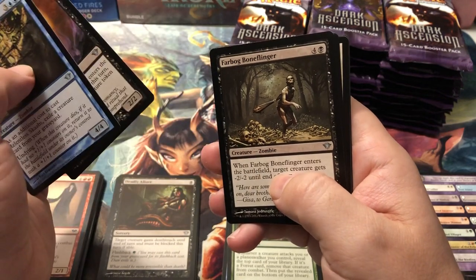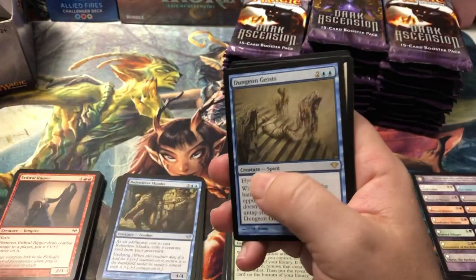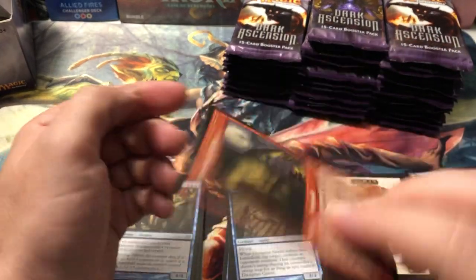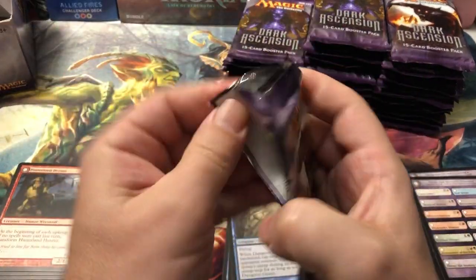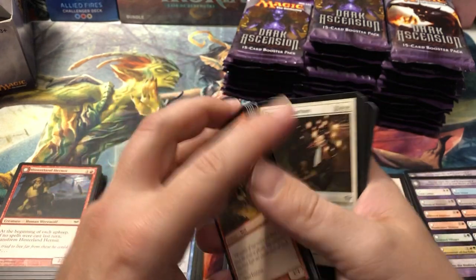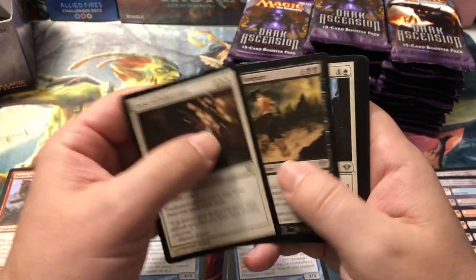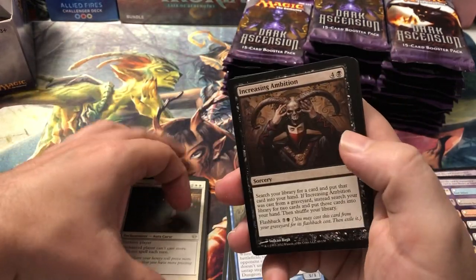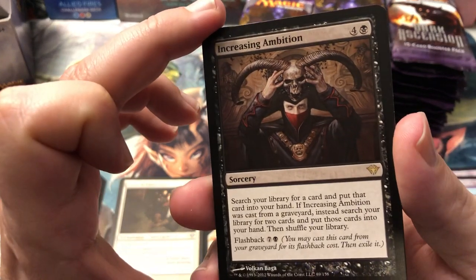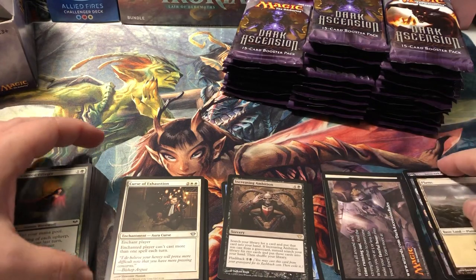Scab-Clan Berserker, Farbog Boneflinger — that's just comedic. Dungeon Geists — those are in the welcome decks, I think. And a Human Token, not the tokens we're looking for. Hinterland Hermit for a common flip card. When it comes to investing, you don't want to buy a stock for $150 a share that's still going to be $150 a share in eight years. You don't want your stocks to stay kind of the same price — you want them to increase in value. Unless they're paying out some crazy dividend, you want them to stay the same or go up but not go down.